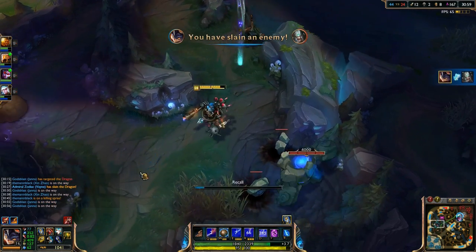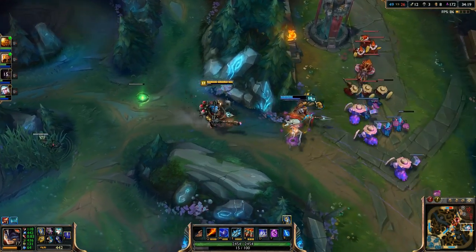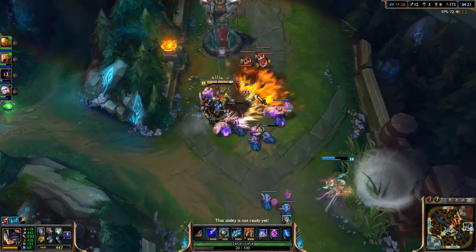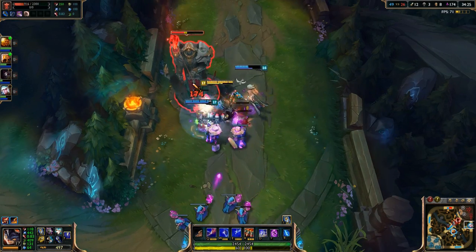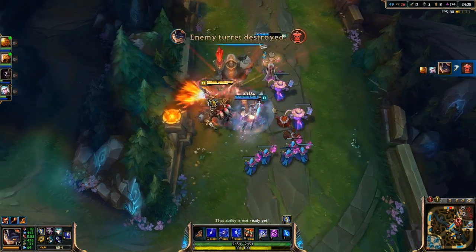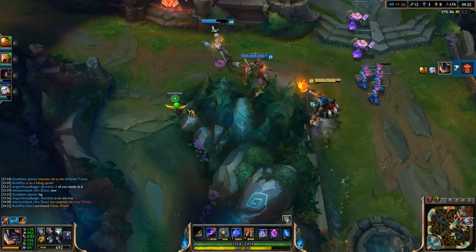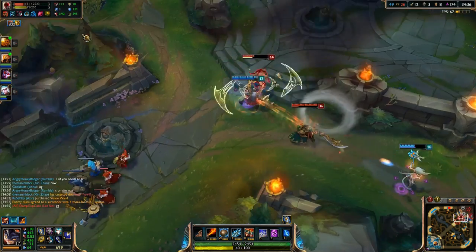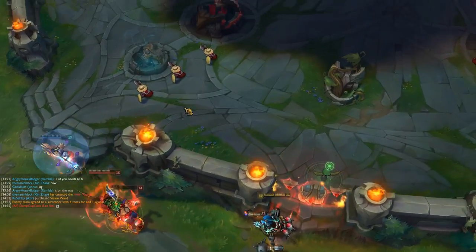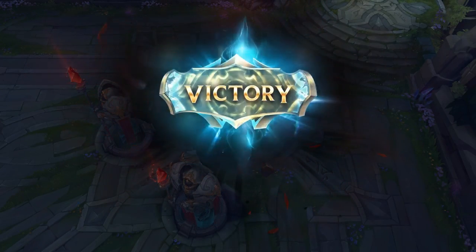Other than that, he can deal a lot of damage, he can get fairly tanky, and he can be a very good team fighter. Even if you fall behind a little bit early, which does slow down his mid-game power spike, he still eventually reaches a good power level in the late game. And if he does get ahead early, he can not only help himself snowball, but he can help a whole team snowball with pivotal ultimates. I hope you found the video helpful. I wish you the best of luck on Summoner's Rift, and I'll see all of you in the next build video.